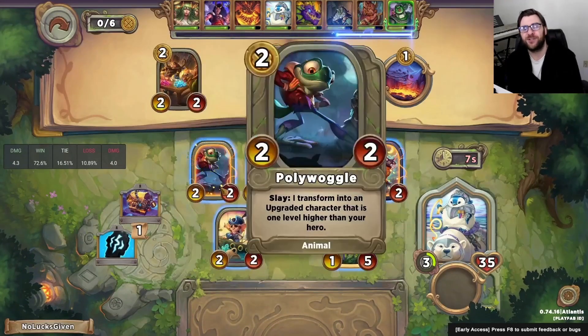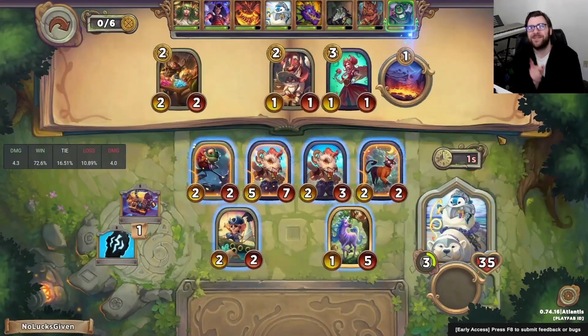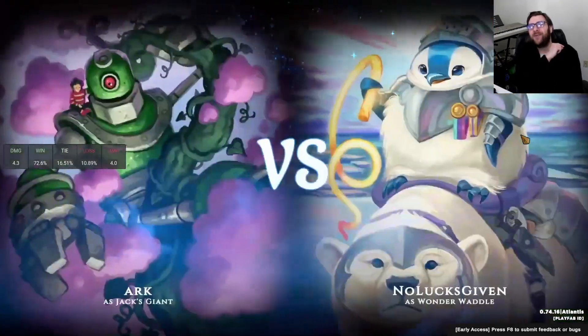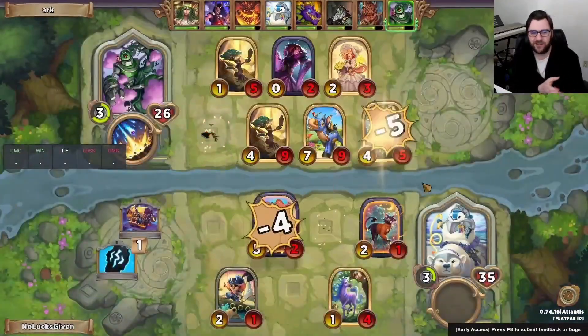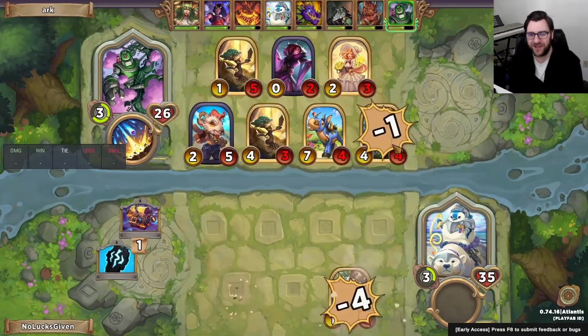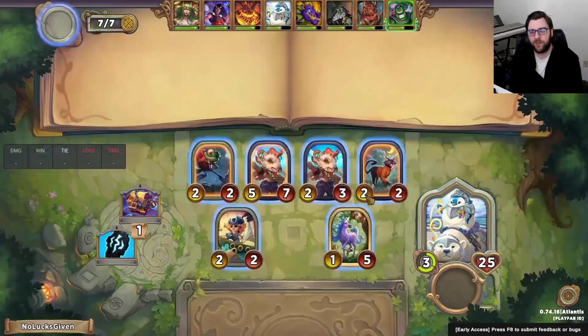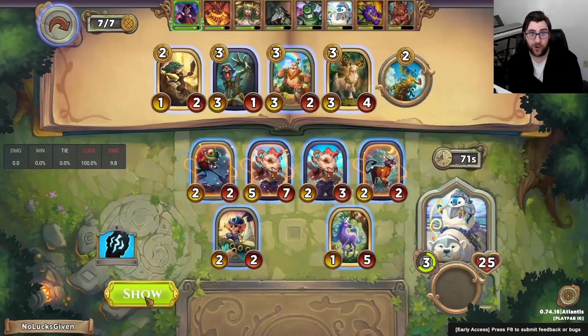I notice I'm playing against Jack's Giant here, so I put Polywoggle in attacking position number one so it isn't able to slay — because all of Jack's Giant's characters are going to have more health. It actually could have slayed against the Tiny because of Falling Stars, but I was prepared to take some damage. We go down to 25 — that's fine. I also find a Crystal Ball this turn, so I'm still feeling pretty good.